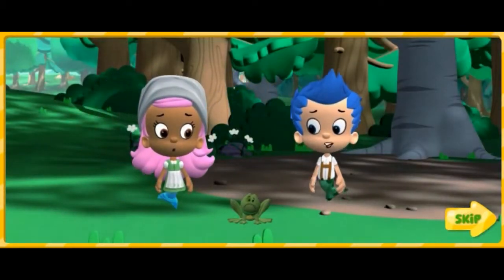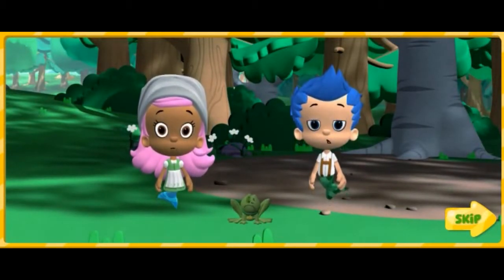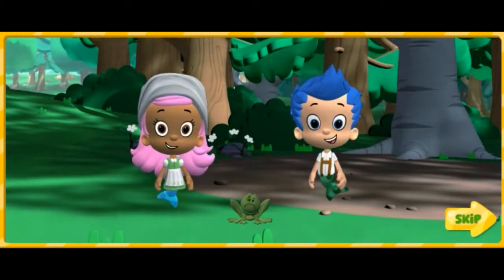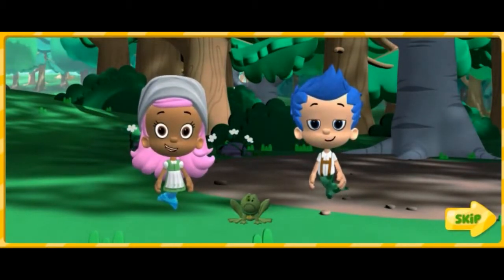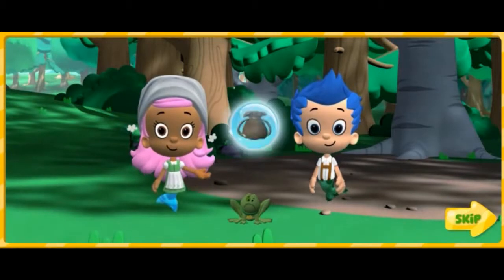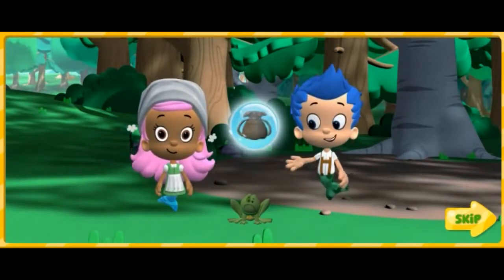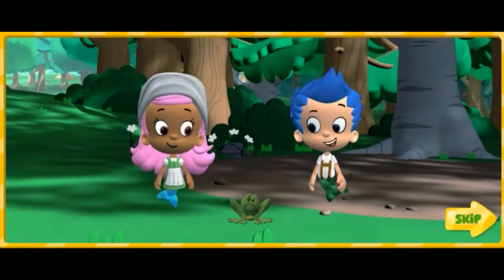That frog has a collar just like Bubble Puppy. Oh no! The witch turned Bubble Puppy into a frog. We have to turn him back into Bubble Puppy. I know! We can make a magic potion to fix him. We need to find the enchanted ingredients from all the fairy tales in the enchanted forest. And pink bubbles, too. We'll put everything we collect in our potion pouch, then mix it all together to make a magic potion to save Bubble Puppy. Don't worry, Bubble Puppy. You're going to be a puppy again.